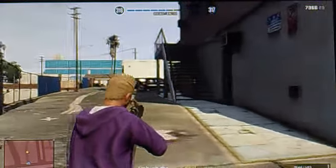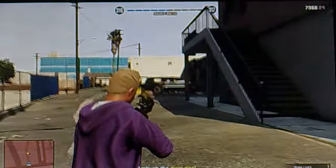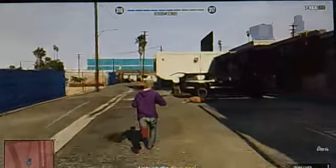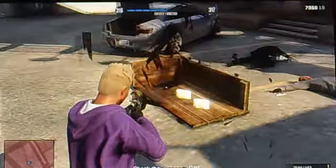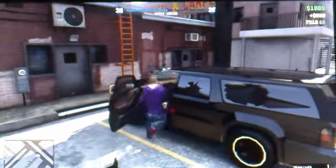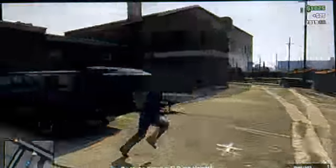Try and get them all with headshots if possible. Shoot underneath the car and the boxes — if anyone doesn't notice already, if you shoot the boxes you get a thousand dollars from that. Get in the Granger, go to the depot, and help your heights.